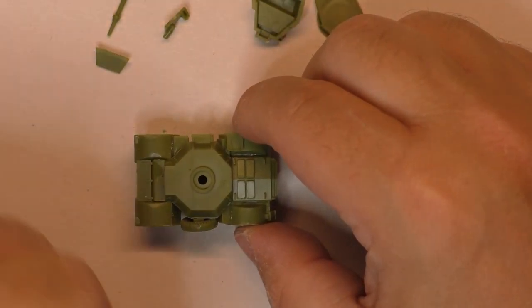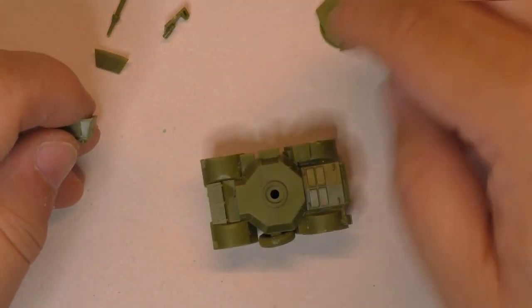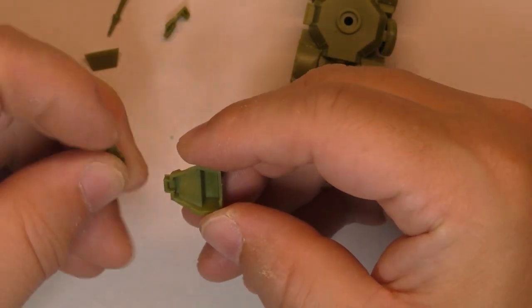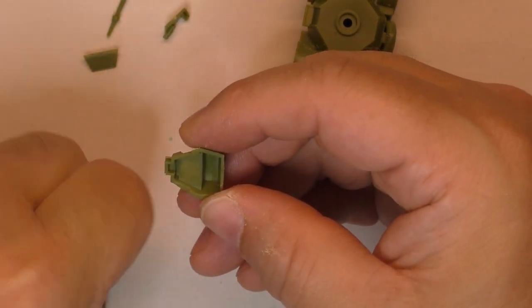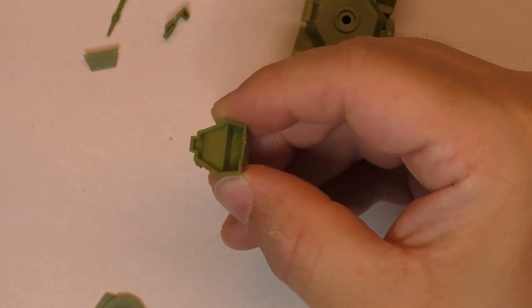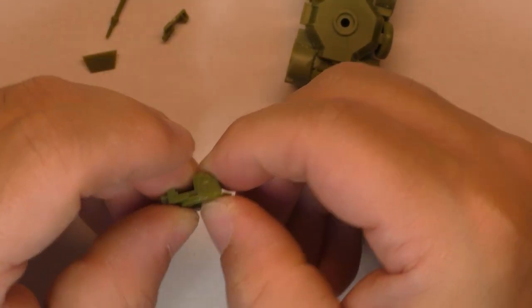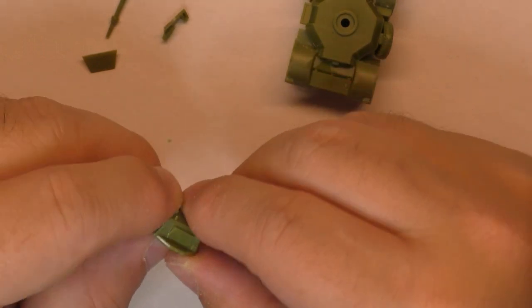You have the option to put a magnet or one of those plastic attachments for the turret. I ordered some magnets online so if they arrive we'll install magnets, otherwise I can always put the plastic attachment in later. Let's put the turret together. You get a spot to put the magnet or the pin for the turret — the bottom is done.